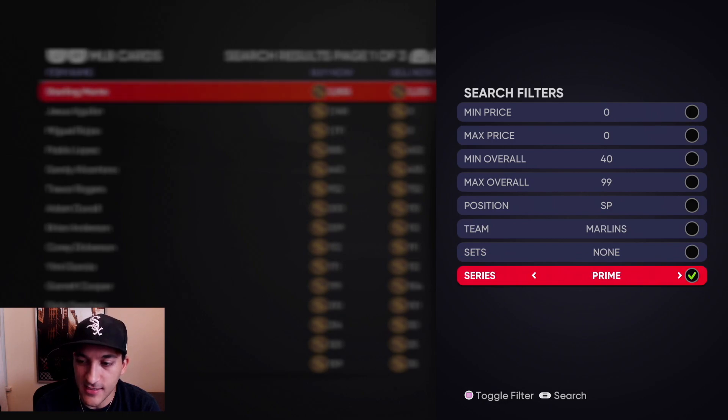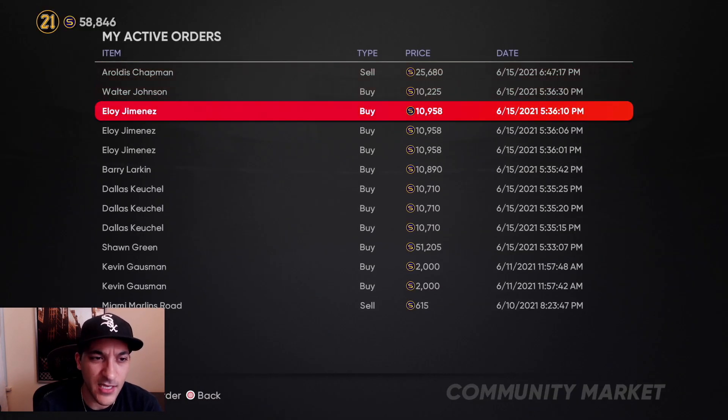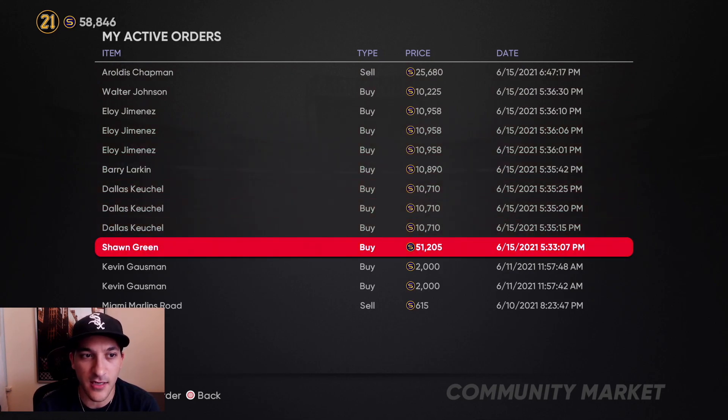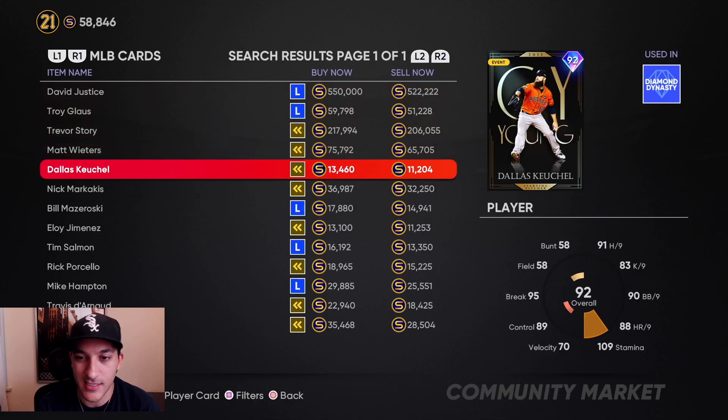Our main investment right now is kitchen sink packs. We picked up some more cards and still have active orders — trying to pick up Jimenez, more Kikels, and the big guys to debut them and try them out. Need to get Sean Greene and then we'll pretty much have everyone for a kitchen sink team build. Taking a couple days off ranked before jumping back into the next season, but we'll probably have something tomorrow.